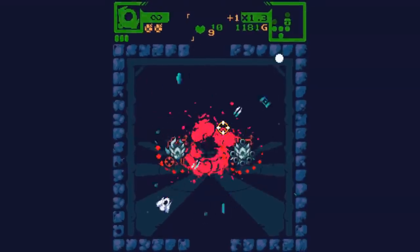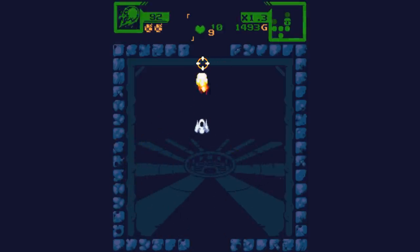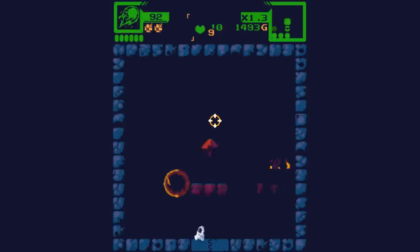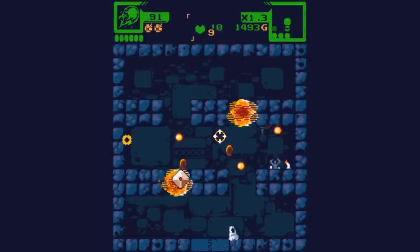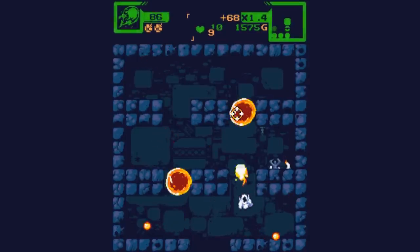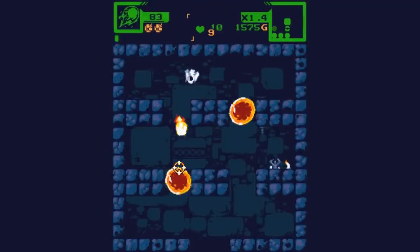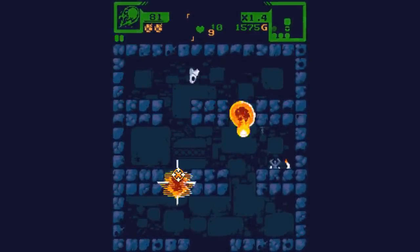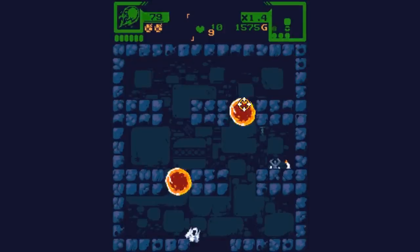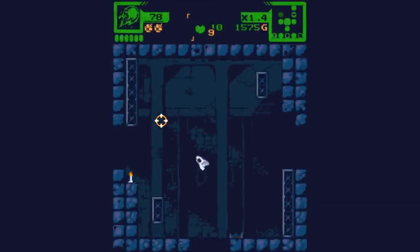It gives me a big bullet — so we got a new gun now. It doesn't penetrate though. It looks like it's a portal for my bullet, and the angle you hit it at determines where it comes out the other portal. That's pretty unique, that's interesting. I'll keep that in mind for future maps. If I can get enough gold together, we can buy ourselves a new gun, and that's what I really want.